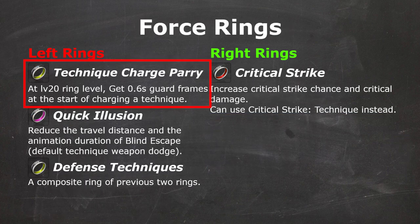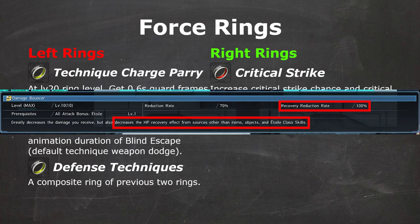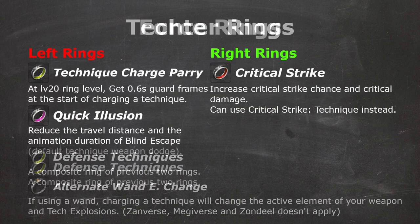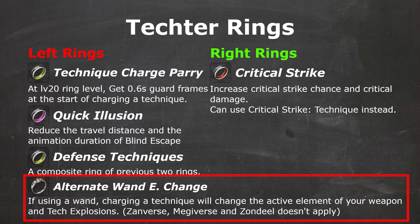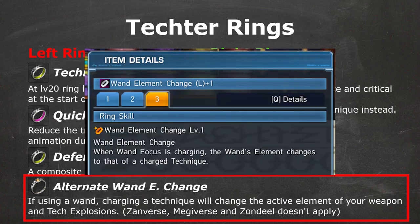Force really wants Technique Charge Parry to be able to parry enemies' onslaught of attacks in current content, and Quick Illusion to make Force's dodge actually usable. These two rings can be combined into Defense Techniques, and it's useful for some other Technique classes. If you're playing Force Etoile, you may consider Mate Maniac since it will be your only way of healing other than Atomizers. Just like Force, Techter also needs Defense Techniques. On top of it, Techter wants Alternate Wand Element Change to change wand element against different enemies to maximize Elemental Weakness Damage, which is also part of Techter's skill tree. The other Wand Element Change Ring is not used, because that ring applies to support techniques like Zanverse 2, which is not preferred.